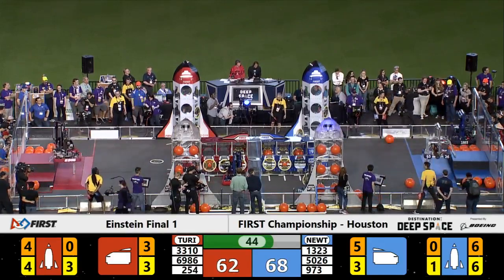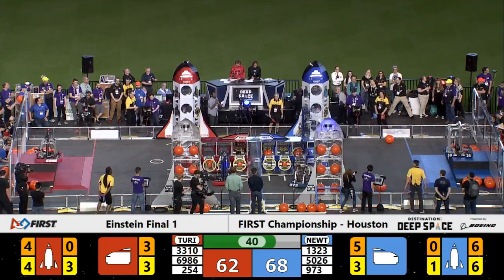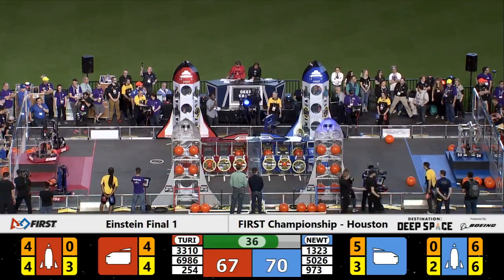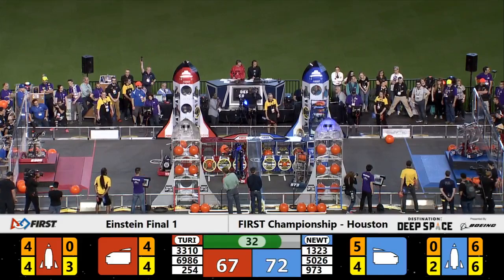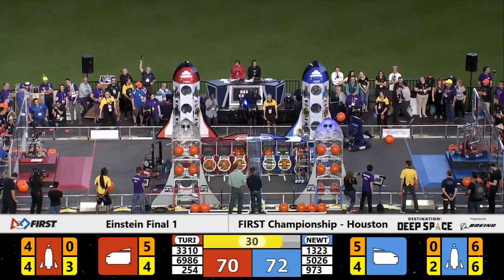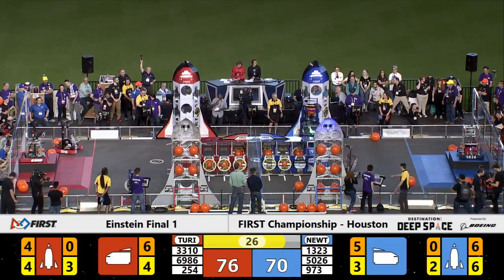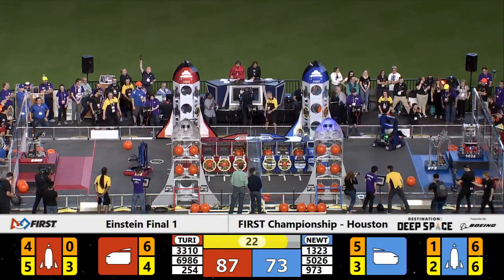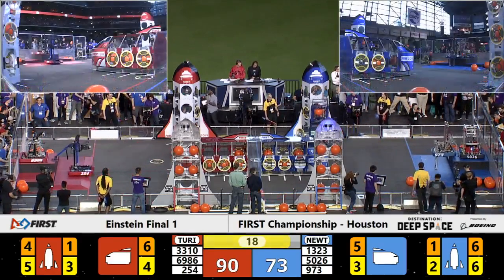On the blue side of the field, Team 5026 lifts themselves up to the level three platform. If they stay there at the end of the match, they could gain extra points for the Blue Alliance. 72-67, just 30 seconds to go. Blue Alliance has completed one rocket ship already. Red Alliance getting dangerously close to completing one of their own. With 20 seconds remaining, these teams are now focusing on their end game strategies.